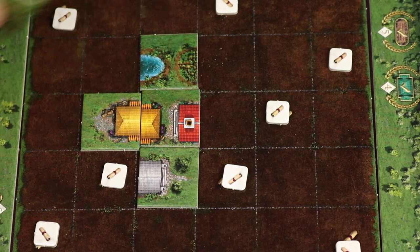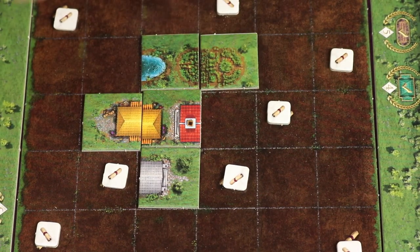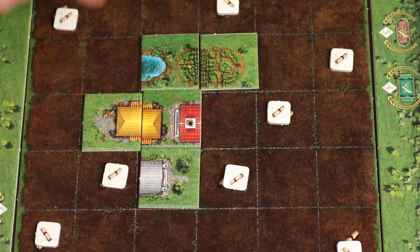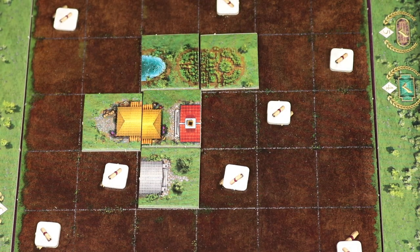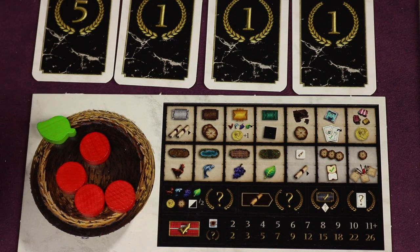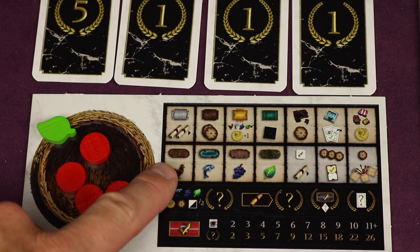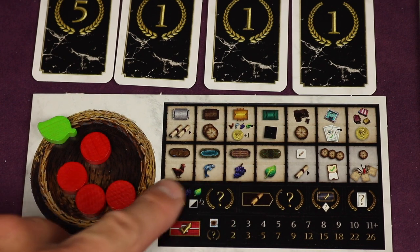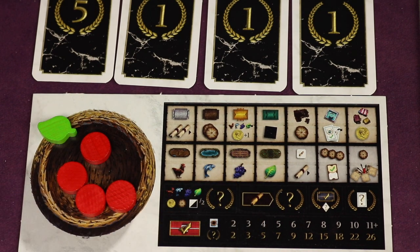As the game goes on, when you place fields that are closed — with an edge on each side — you count the tiles and take one less than that count of that specific resource. So if you finish a field with two tiles, you get one leaf. You can get grapes, fish, or chickens by completing those corresponding fields.